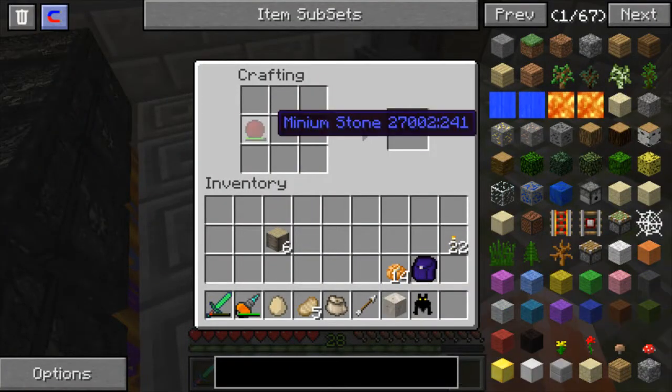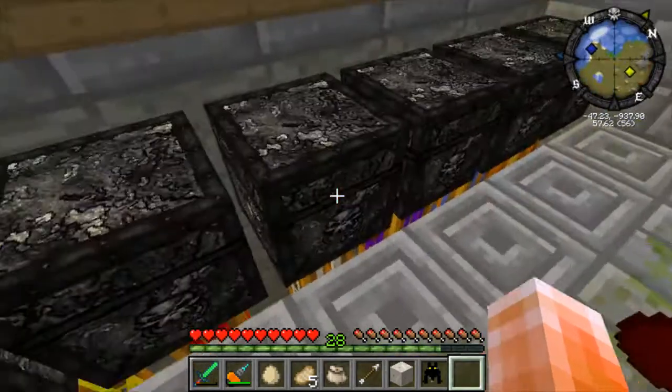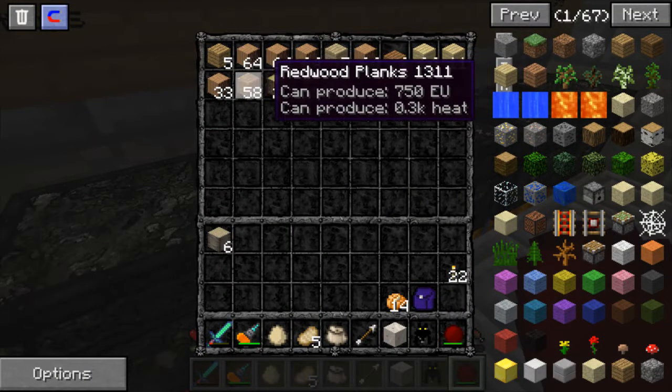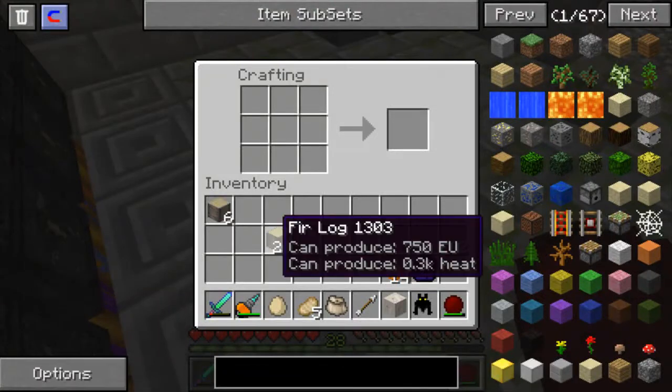Minium stone, whatever it is. No, that one won't work. I haven't got any other unconverted logs yet that are from vanilla Minecraft.